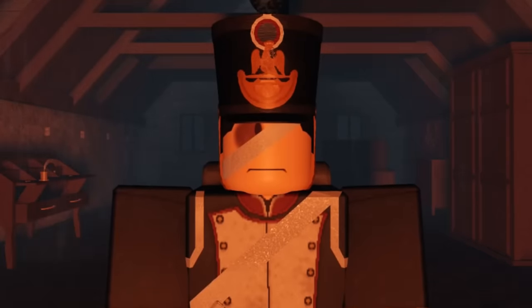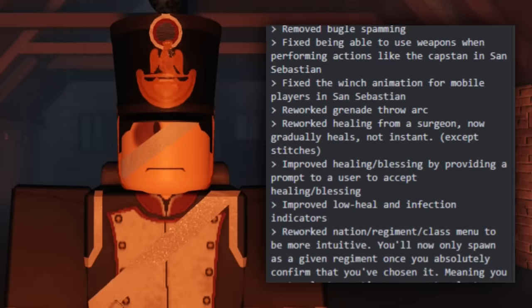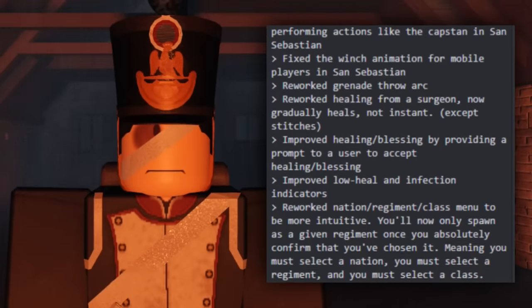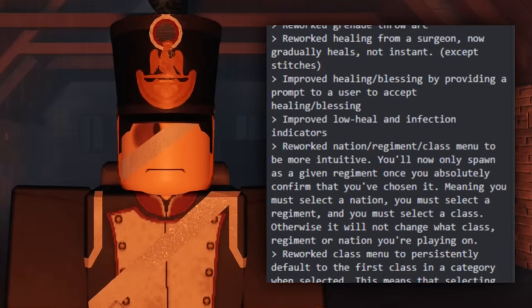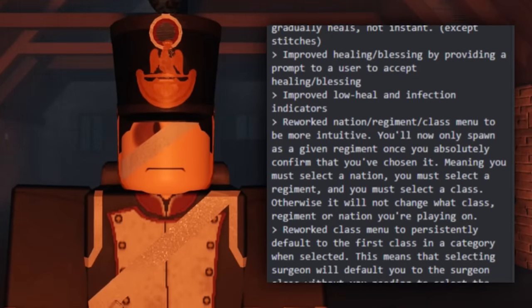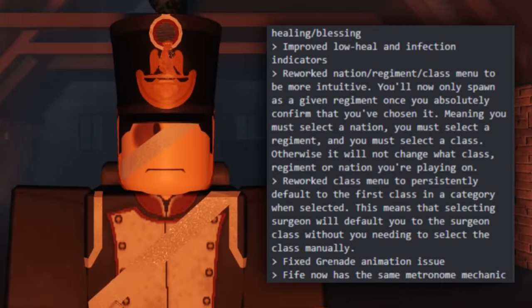Some other notable changes and fixes include mobile spectating, they removed bugle spamming, reworked grenade animations and the throw arc, reworked the nation regiment class menu, added a metronome mechanic to the fife, visible breath on cold maps like Vard and Cobb, more blemish packs, invert horizontal melee direction setting, and a lot of other dynamic fixes.